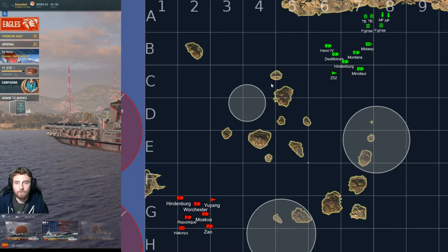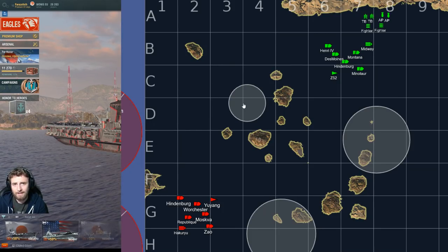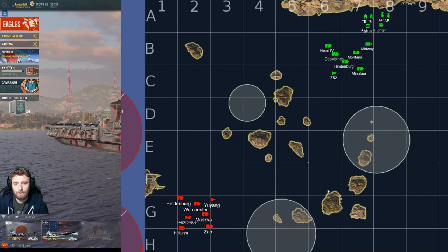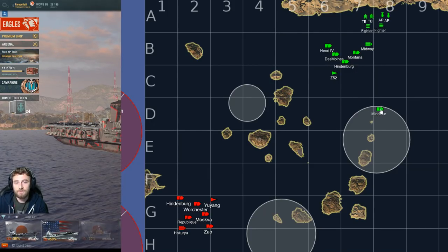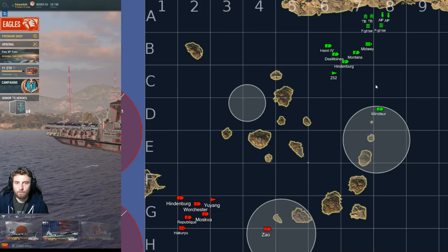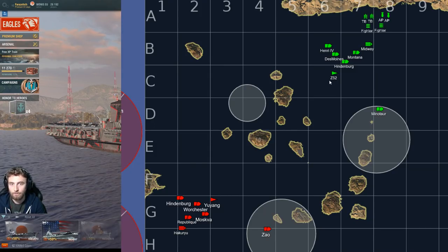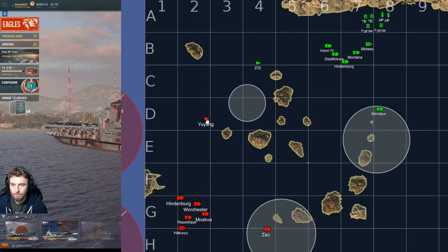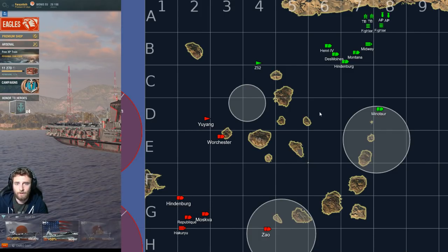The game starts and the focus is going to be over the contention — the A cap, the neutral point everyone's going after, with two free caps off to the side. When this happens, you want one ship to go off-side, preferably whoever is most defensible against an enemy carrier because they'll be isolated from the group. The Z-52 and Yuyang are probably going to be outside in the cap, while Worcester snuggles up to an island.